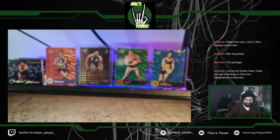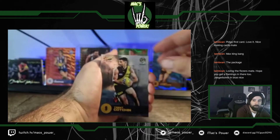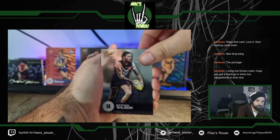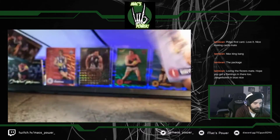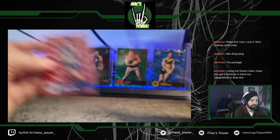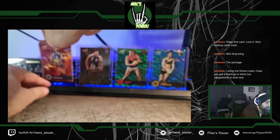Second half, pack 13: Trent Cotchen, Isaac Heaney, DBJ, Nathan Wilson, Jai Simpkin again, Josh Kelly. And the Olly Wines Game Breaker — very nice. And what have we got here as well? The Bont making a nice little guest appearance at the end. You can see the parallels next to the standard commons — very nice contrast.